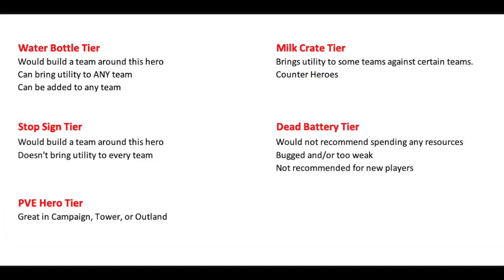We have Water Bottle tier, which are heroes that you would build a team around and also could sub into any team. We have Milk Crate tier, which are utility heroes not strong enough on their own to build a team around, but you would sub them in against certain teams. We have Stop Sign tier, which are strong enough to build a team around but aren't quite utility enough to sub into every team. We have Dead Battery tier — heroes I would not recommend to new players because they are currently bugged, too weak, or too expensive to build. And finally, you have the PvE hero tier, which is great in a campaign, the tower, or outland, but not anywhere else.